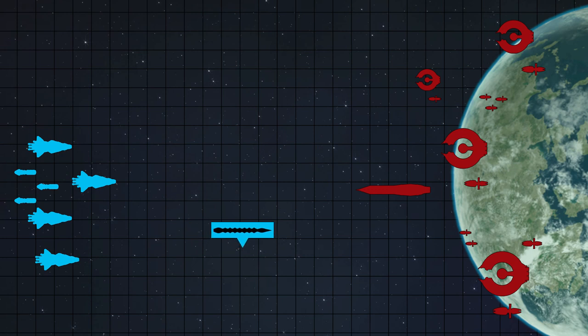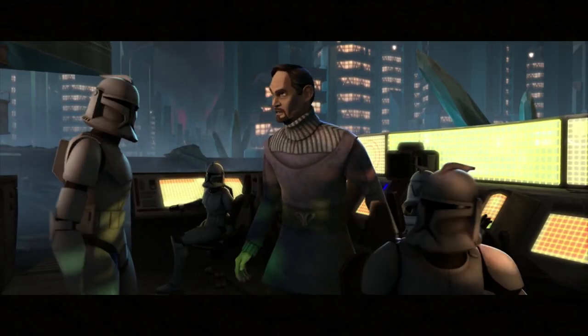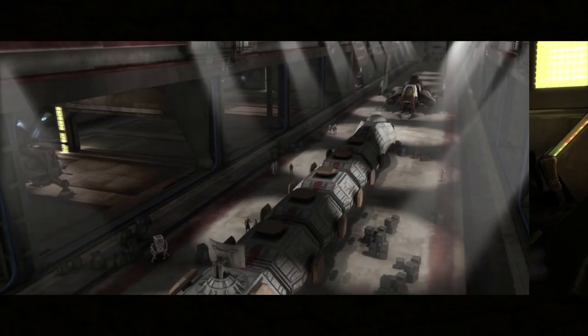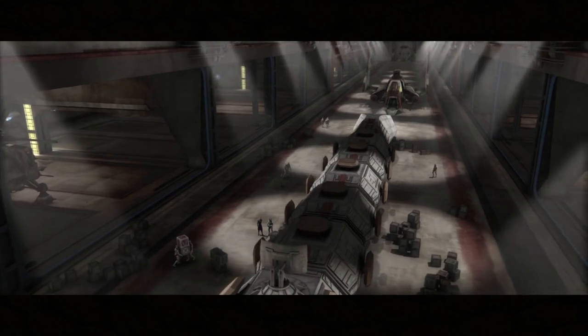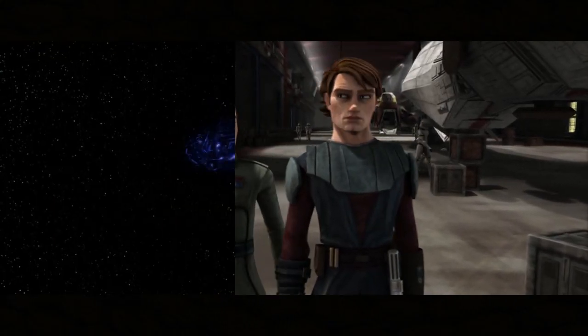As Anakin pushes towards the planet, Trench makes a move intended to pull the hidden Republic fleet out of hiding. He sends a squadron of hyena bombers to the planet's surface, which bomb the Resistance's position. As a note, you should understand that when using a stealth ship, you cannot both use the stealth capabilities and fire your weapons at once.